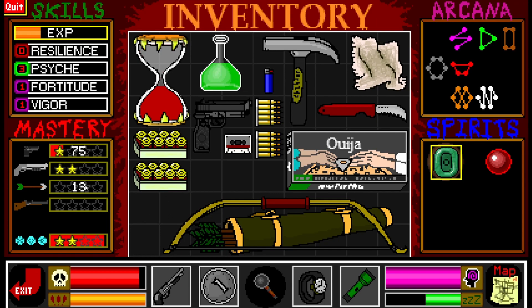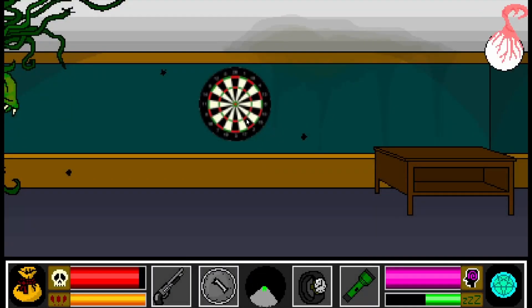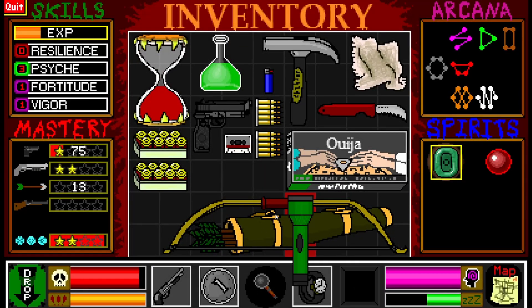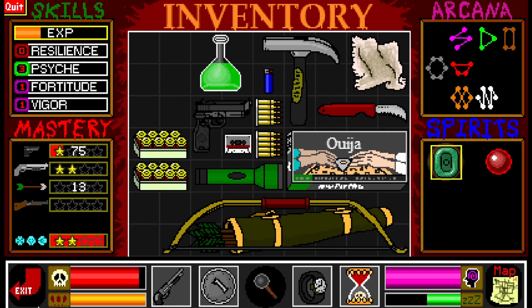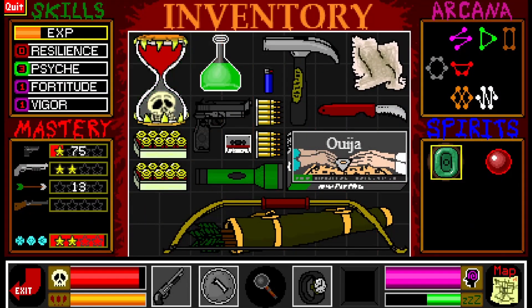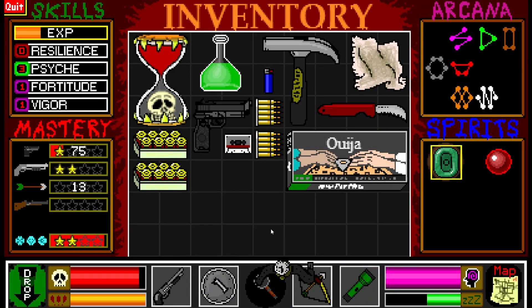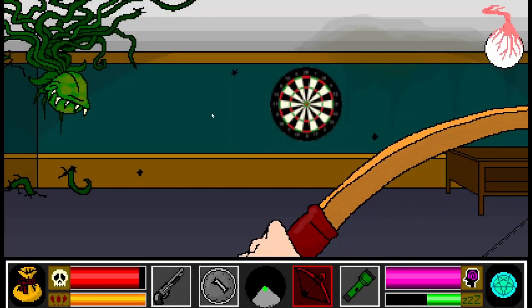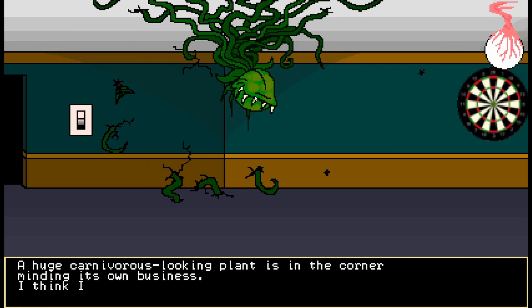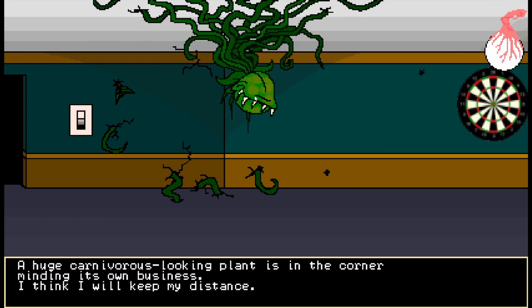And then it stacks in the quiver - that's kind of nice because that saves on ammo space. Shotgun shells are eating up my space. At least all the arrows are going in that. Time to look at the actual thing that's here. Can I save real quick? I'm safe. Just to have it at the ready. A huge carnivorous-looking plant is in the corner, minding its own business. I think I will keep my distance.